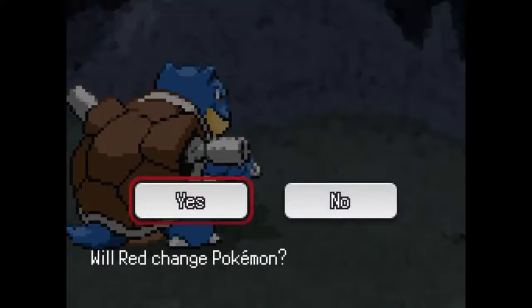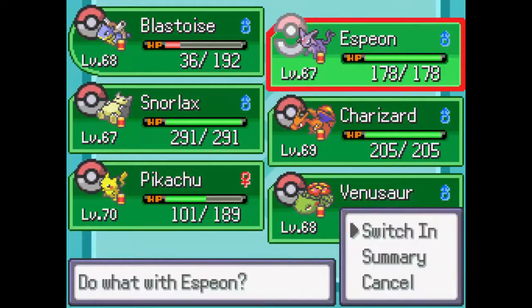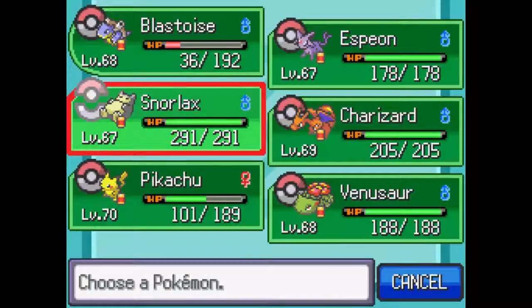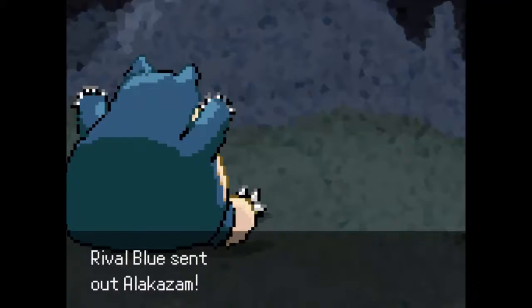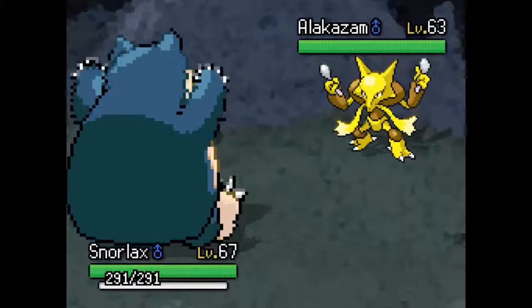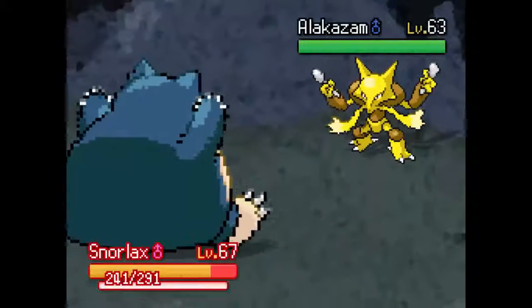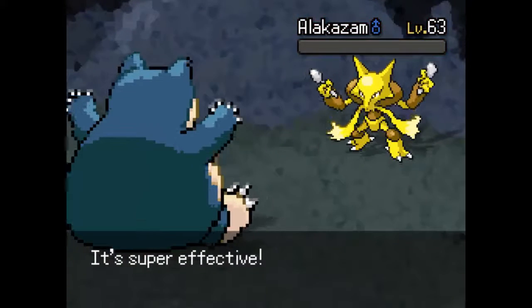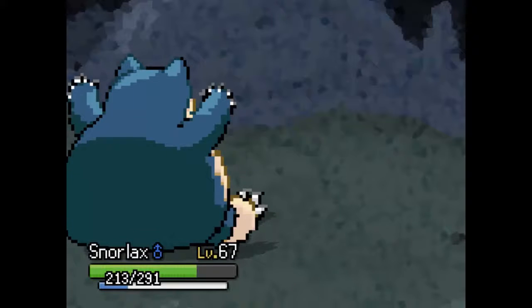Alakazam is gonna be the next mon in. What's this thing's moveset — I feel like it might have Shadow Ball. We don't have that, so let's go into Snorlax then. Alakazam comes on in and we're gonna fight. Yo, we have Crunch! We're gonna eat up your Psychic and take you out with our Crunch. Get out! Bye-bye Alakazam — for sure.